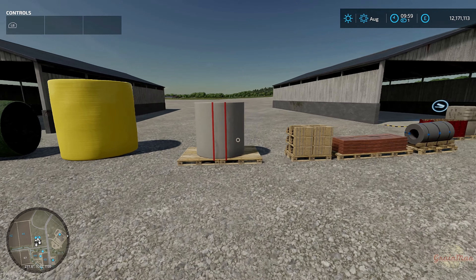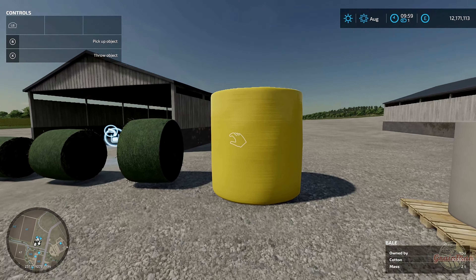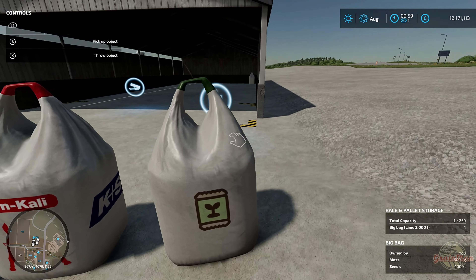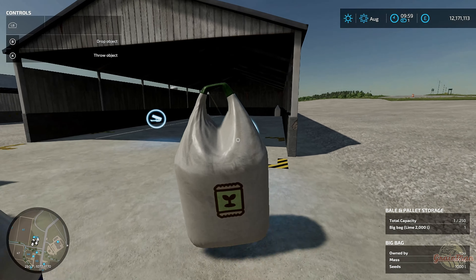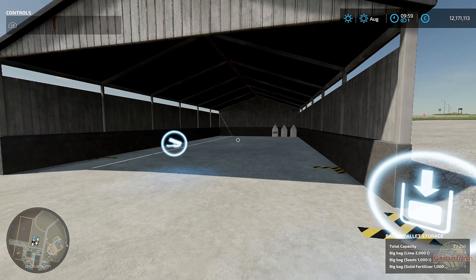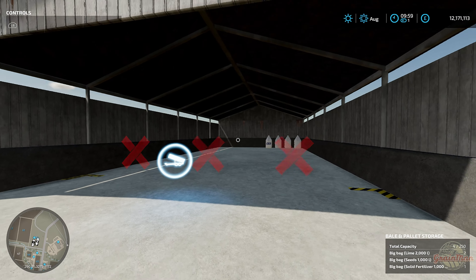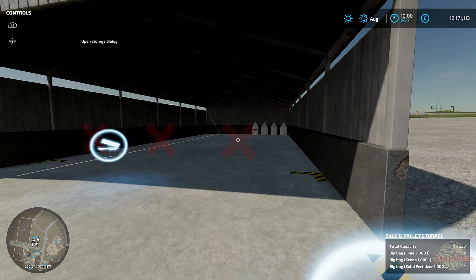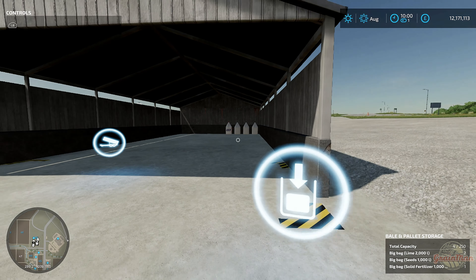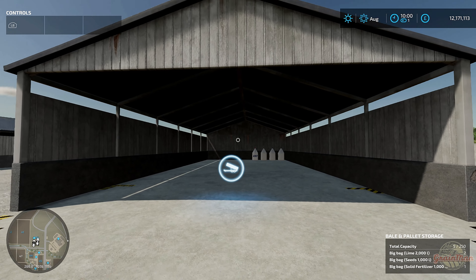We'll start with round bales - I've picked all three different size round bales, and three different sizes of grass square bales, plus cotton, a big silage, big hay, big straw. Then I thought I'd also start with some productions from both the platinum expansion and the core game ones, and also the cotton bale as well.